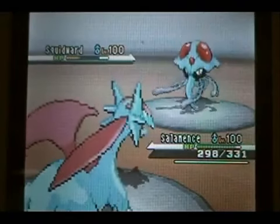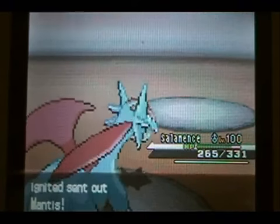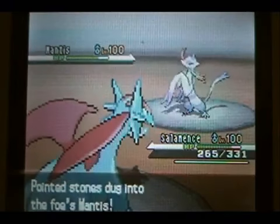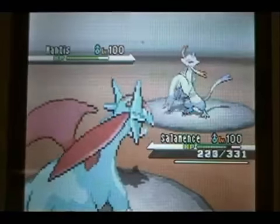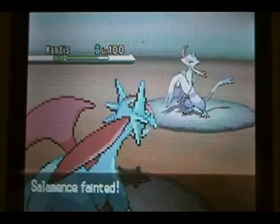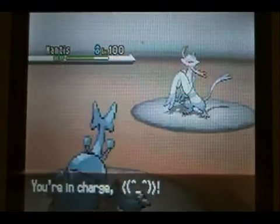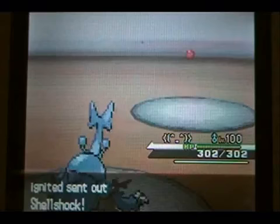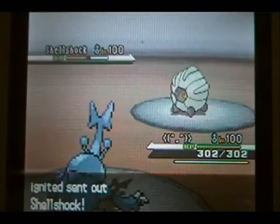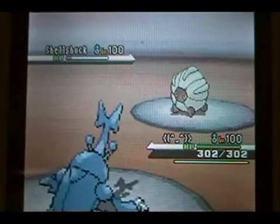I should have gone for the Earthquake because that would have taken out his Squidward anyway, and then I could have kept going for Outrage. But I keep going for Outrage and can't switch because of the Outrage lock. He ends up taking me out with HP Ice from his Min Chao, which is a move they normally carry. So I go into my Heracross and he withdraws, probably because he can tell I'm Scarfed. He makes a pretty good play going back into his Shellshock.